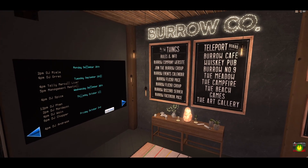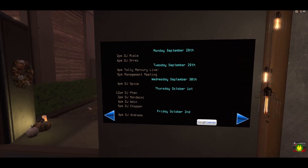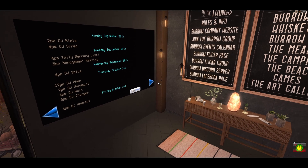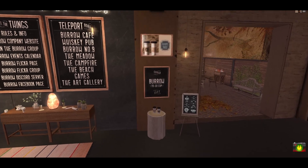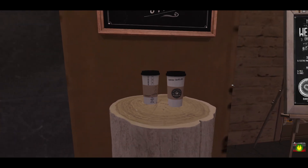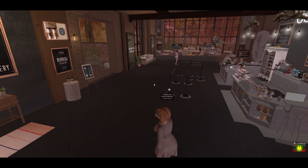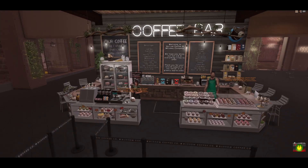This is our entrance point — we use teleport boards on the sim. This is the 'all the things' board that features all of our links: our website, group, events calendar, Flickr page, Flickr group, Discord, and Facebook page. Lucky also installed a really nice calendar so people can see what future events are. Today we've got Tally and we have our management meeting on there as well.